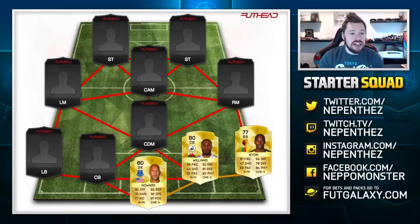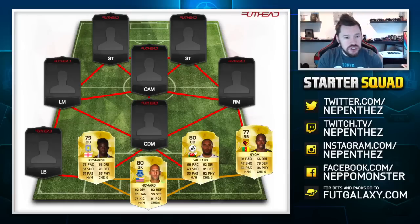The other centre back we have gone for is Micah Richards. For a 79-rated card, he's got medium-medium work rates, 85 physical and 78 defending with really good pace as well — 76 pace. Micah Richards is another solid centre back and is going to be great for us there.